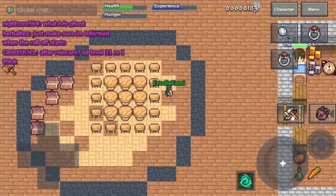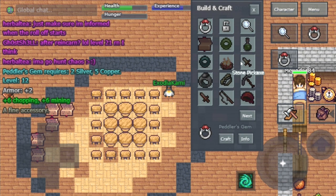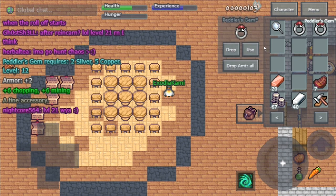Welcome to the second part. Here I'm going to show you the top three things you need to craft to help you on your journey. The first one I want to show you is the mining ring — the ring will increase your chopping and mining skills by six.